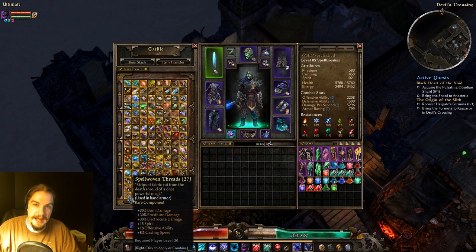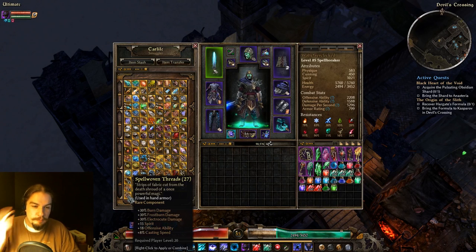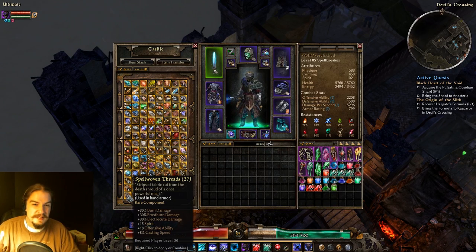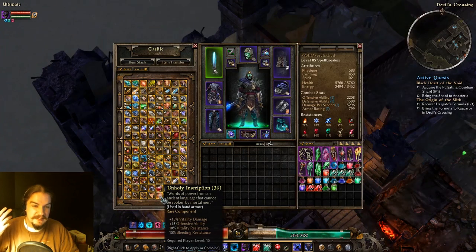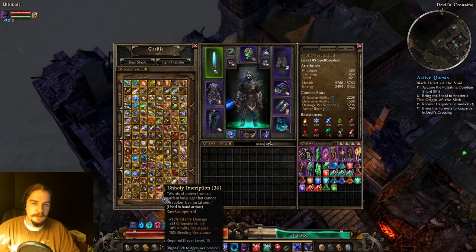Spellwoven Threads are a great caster go-to for hand armor. You get burn, frostburn, and electrocute damage — basically the elemental burns — plus spirit, offensive ability, and casting speed. When I said Restless Remains, there are better things you could choose from — I was thinking of Spellwoven Threads. I tend to go for it if I want more DPS from the hand slot. The other alternative would be Unholy Inscription, which gives vitality damage and offensive ability but also vitality and bleed res, making it good for building up those resistances.